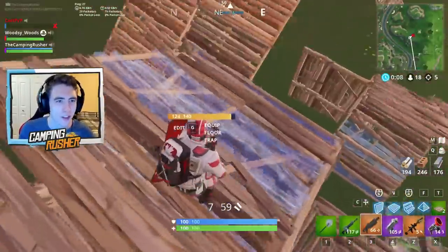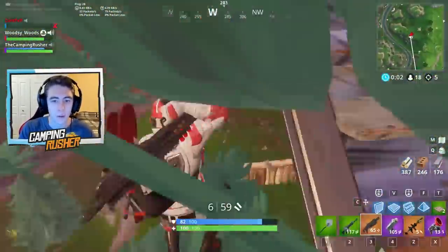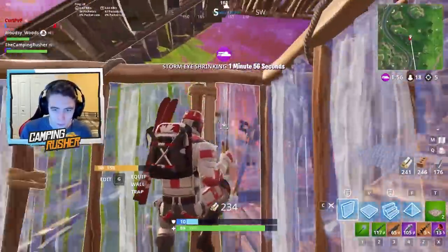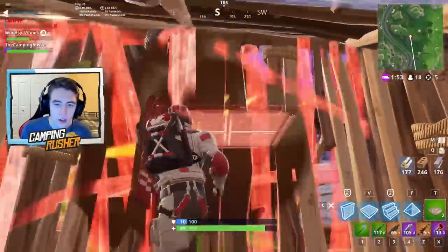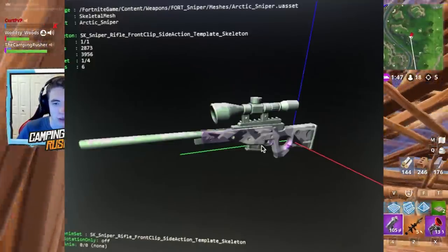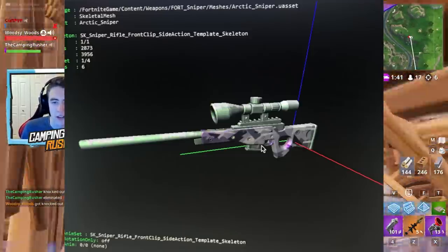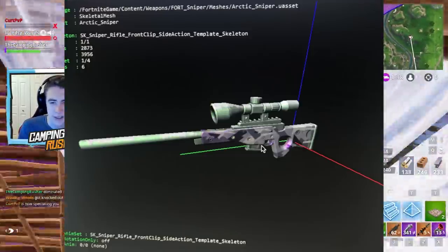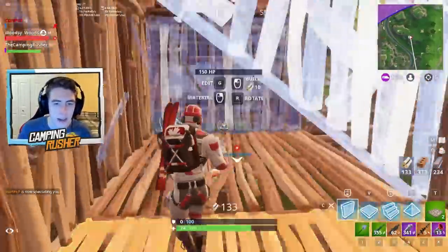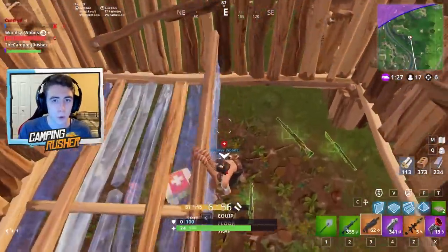Okay, we talked about weapon skins — weapon skins are in the files and they're coming to Fortnite in the near future. We've actually got a picture of one of the first camos, and it is an arctic sniper. Here it is — I just wanted to show a picture of what some of these camos might end up looking like. This is something currently located in the files. The colors aren't always right in these images, but you can see the style of what that camo is going to look like.